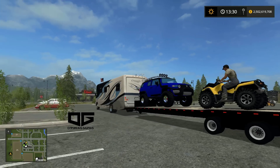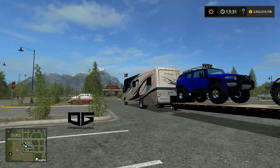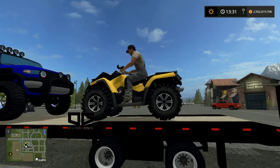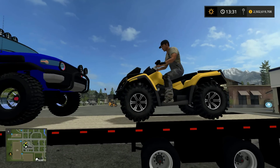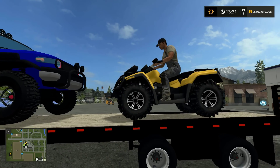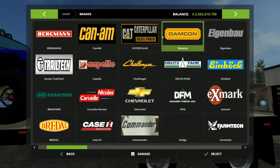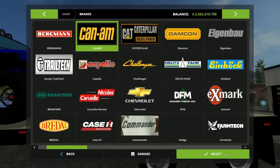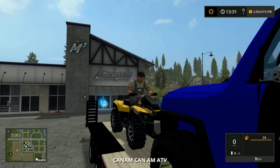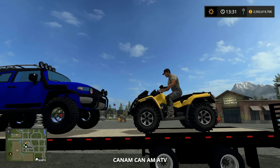So what we're going to be releasing today is the Commander Camper RV and also the four-wheeler right here — the Can-Am. I think they actually call it the Can-Am in this game, or it might just be the Lizard four-wheeler. Let's see what it says in the store. Okay, so it shows up as Can-Am. Yeah, I guess it's just Can-Am ATV or Lizard, whatever. But this thing was a pain in the butt too.